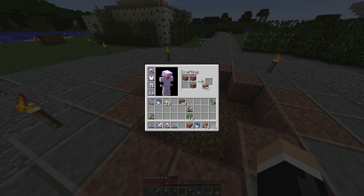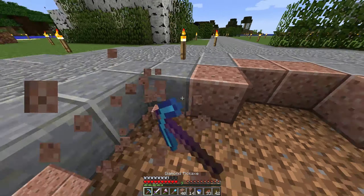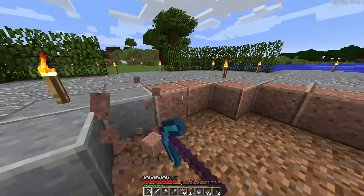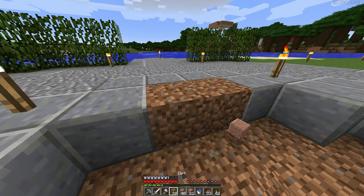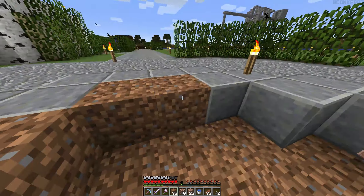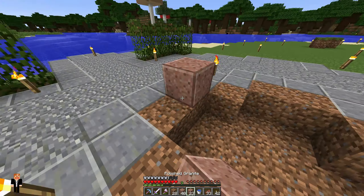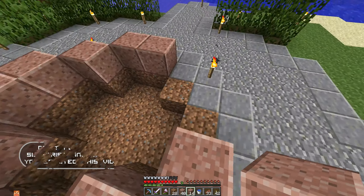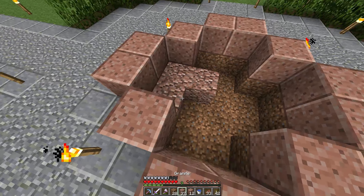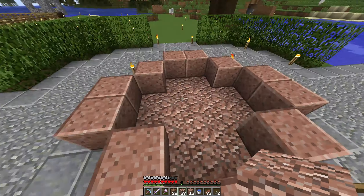This is going to be a fountain if you hadn't guessed. You know what, I think we can get rid of this because you're not going to see under here — there's going to be some other stuff. So if we have this here with some granite underneath. Yeah, that looks alright, doesn't it?